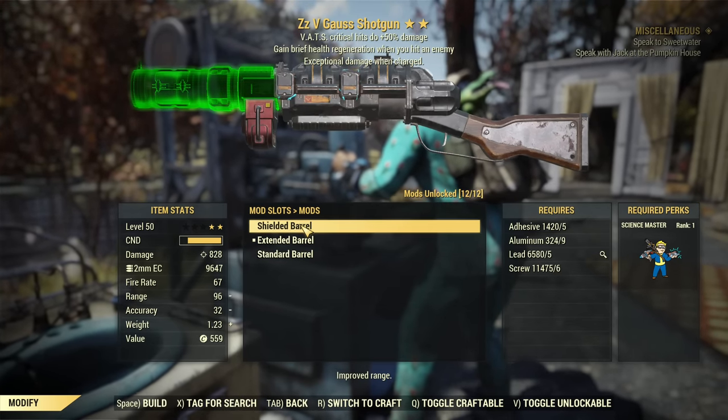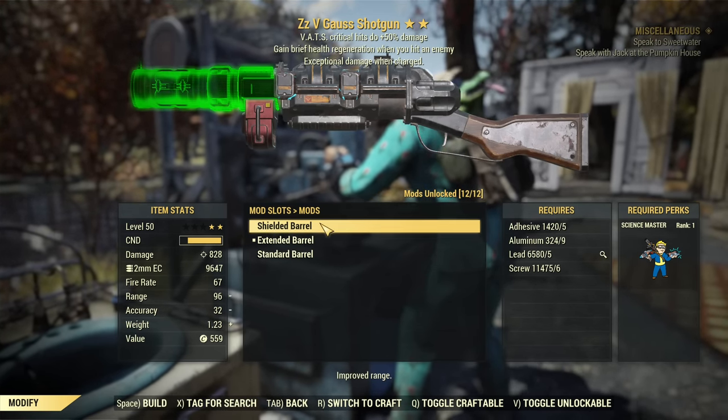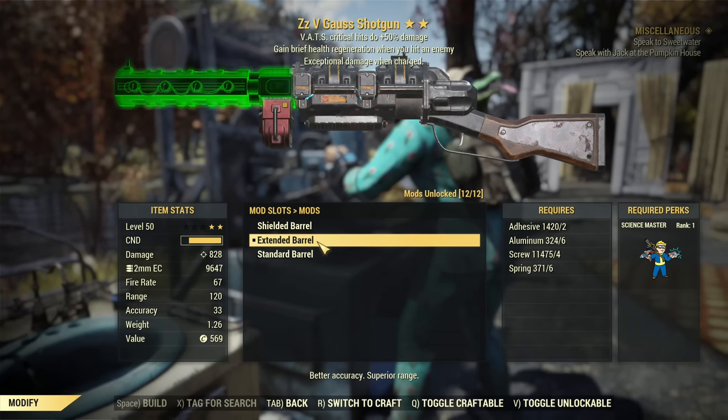About the barrel — there is a shielded and extended option. You should always go for extended. Shielded is just an inferior version, something between extended and standard. You want the extended barrel.